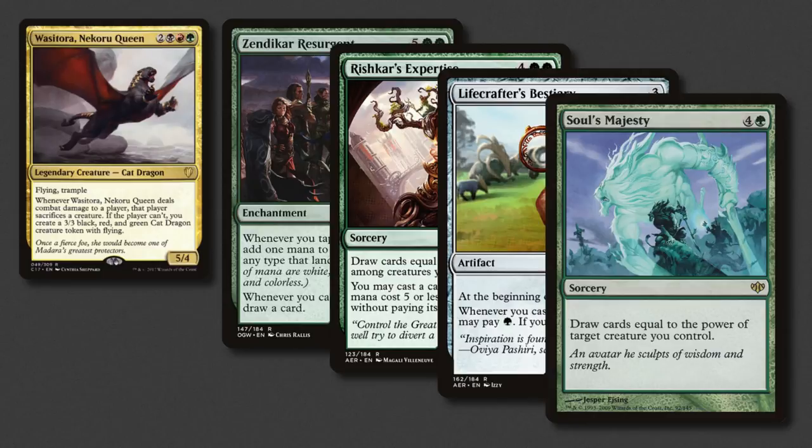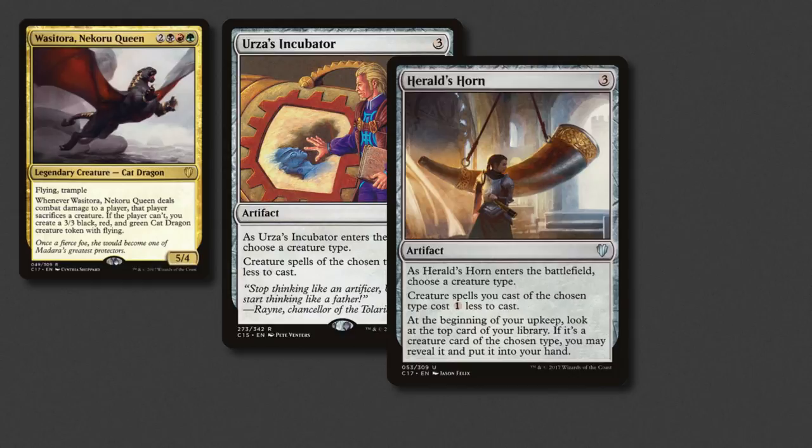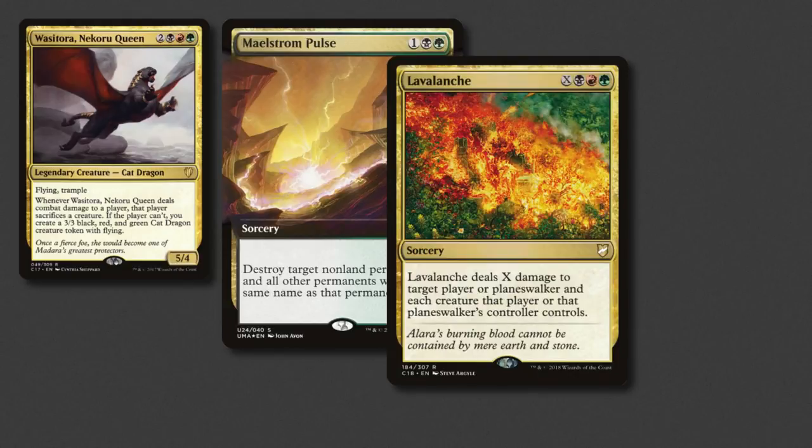There wouldn't be a tribal deck without some tribal effects. Urza's Incubator leads the way, reducing our dragon costs by 2. Hiltorn is another cost reducer and lets us pseudo scry. Fires of Yavimaya isn't tribal, but it is a haste anthem so fits nicely into this section. Now for some destruction, kicking off with Maelstrom Pulse — not a killer in Commander as it was in standard back in the day, but it's still cool. You could wipe out multiple Sol Rings in one fell swoop. I am considering swapping it out for an Assassin's Trophy though if I ever get one. Lava Launch was just reprinted in C18 and is almost a board wipe, and so cool that it targets planeswalkers too.